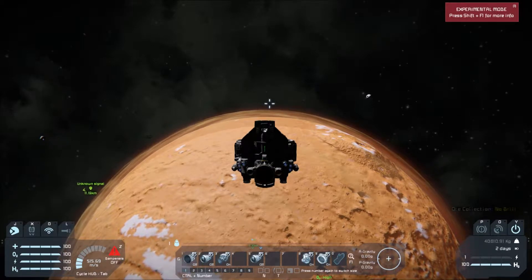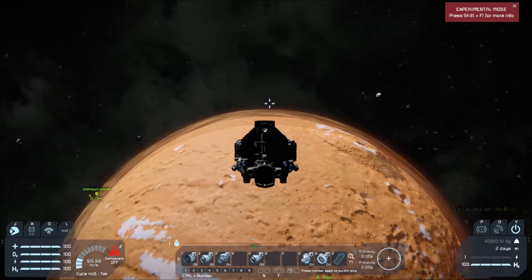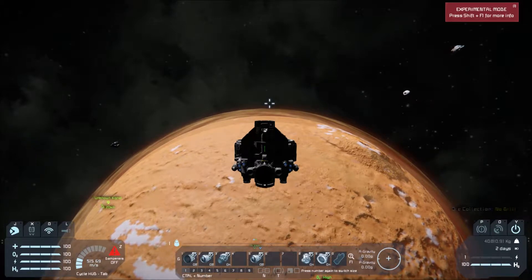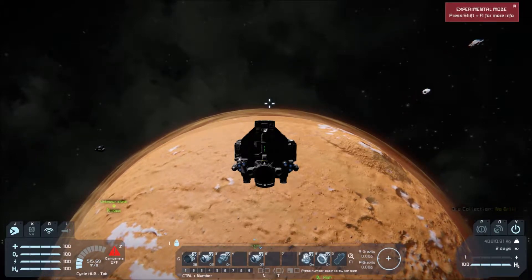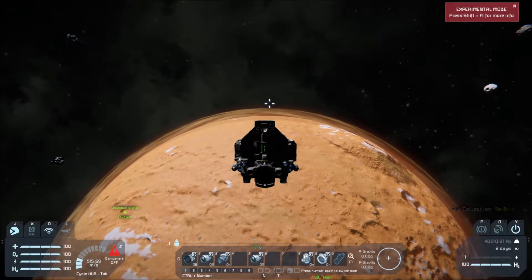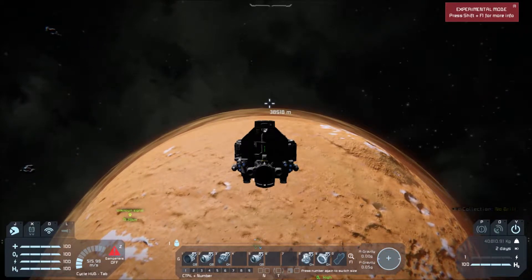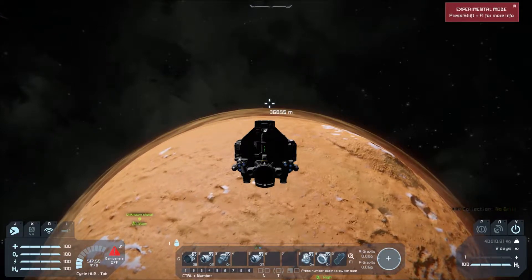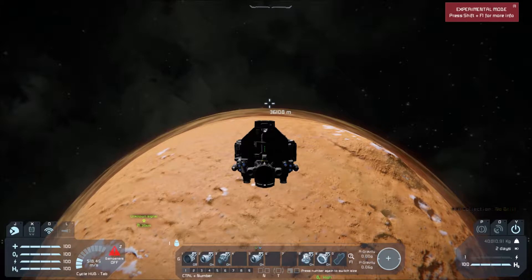Let's turn those engines off. Alright, we're going to coast on down here and see if this ship can survive some re-entry heat. We're also going to keep an eye on our speed to see how drag affects us. We're starting to pick up some speed — let's go ahead and turn our atmospheric engines on.